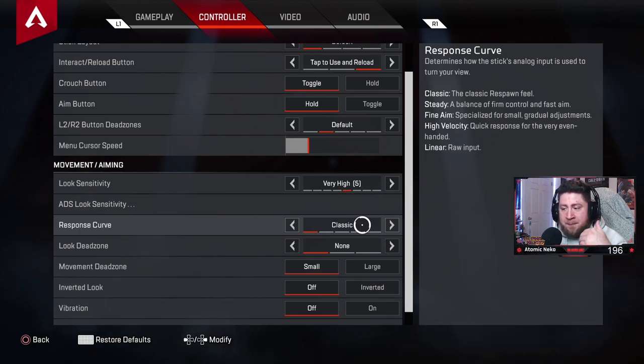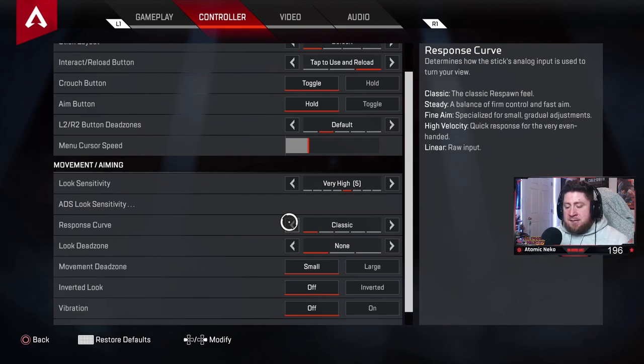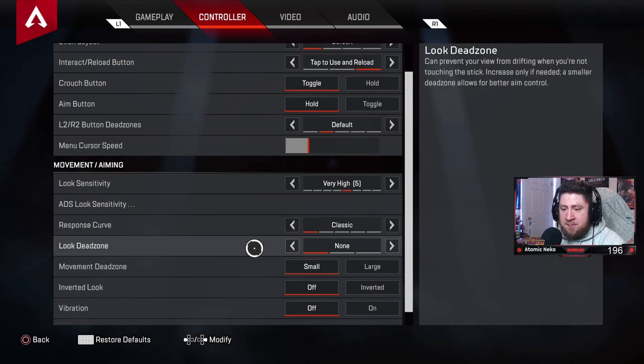Response curve: classic. This is the standard Respawn feel from Call of Duty and most FPS games. Steady and fine aim make aiming more precise and tunnel-vision-like — very jerky, requiring a hard joystick pull. I tried steady and didn't like it. Classic feels more natural and smooth to me.